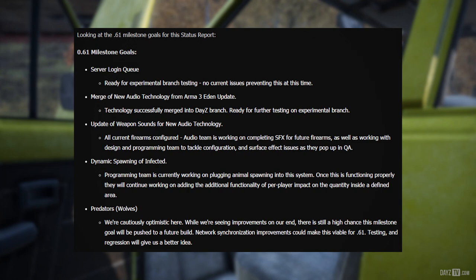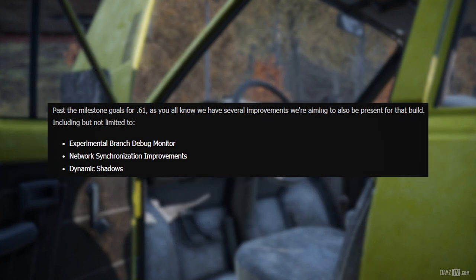Past the milestone goals for .61, we have several improvements we're aiming to also be present for that build, including but not limited to: experimental branch debug monitor, network synchronization improvements, and dynamic shadows. For those who don't keep an eye on our development board, we've pushed a few updates there to give you an idea of what some of this can be expected to look like.